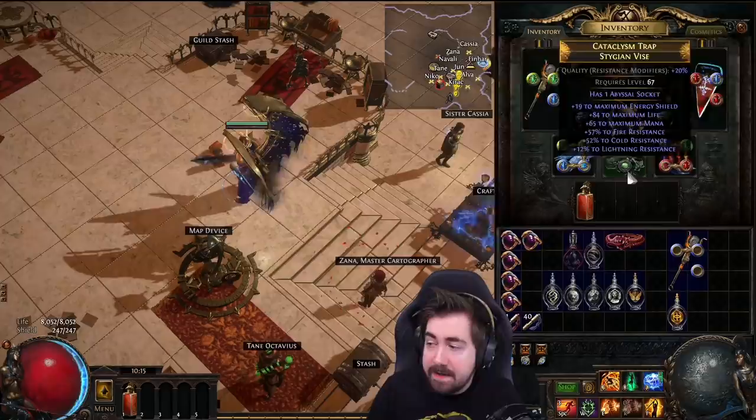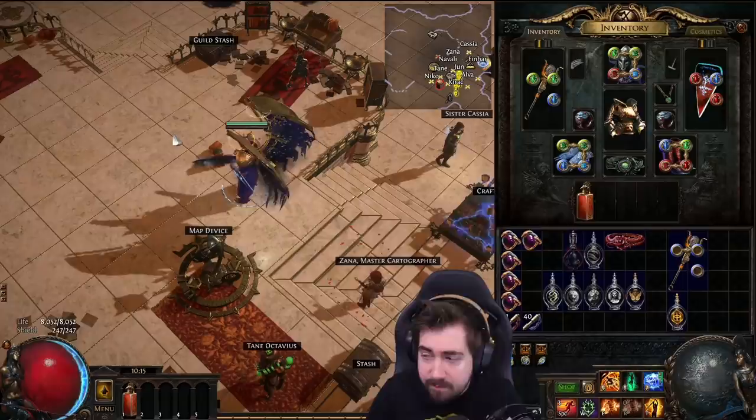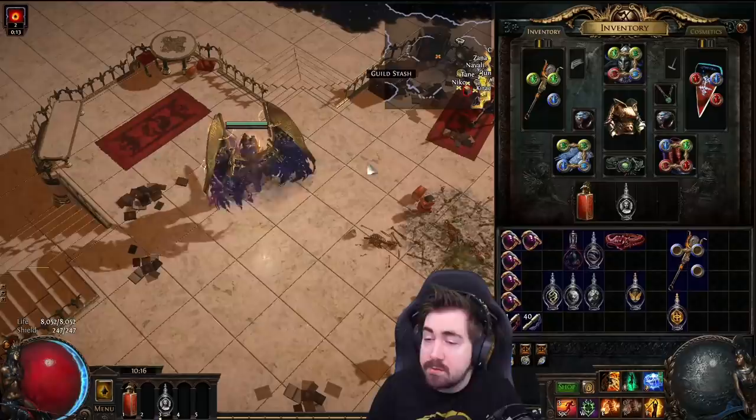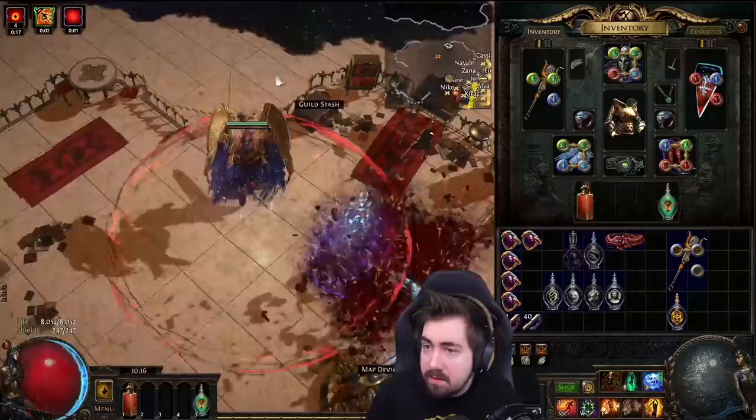Silver flask is obviously fairly easily replaced with a searching eye murderous jewel that has onslaught on kill for a lot of characters. Some ascendancies give you onslaught as well. But sometimes on a character you just want to get onslaught fast. Again, this needs 23% reduced charges, but getting the extra speed can be nice.